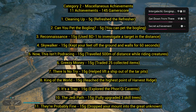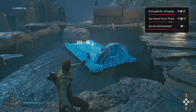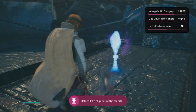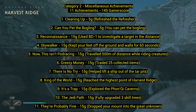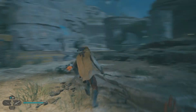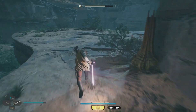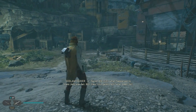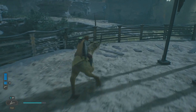Number seven: 'There Is No Try' — help lift a ship out of the tar pits. In Koboh you'll find a ship stuck in tar; you need the lift ability to raise it. Go back once you have that ability, lift it out, and then you can recruit the robot character trying to get the ship out. Number eight: 'King of the World' — reach the highest point of Harvest Ridge. There are meditation points for fast travel, and one at Harvest Ridge on the map that you need to reach.